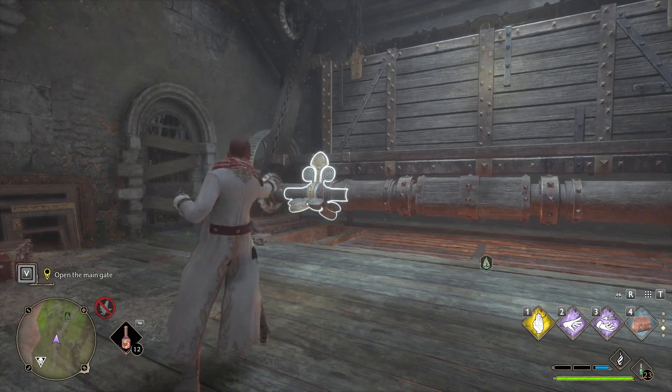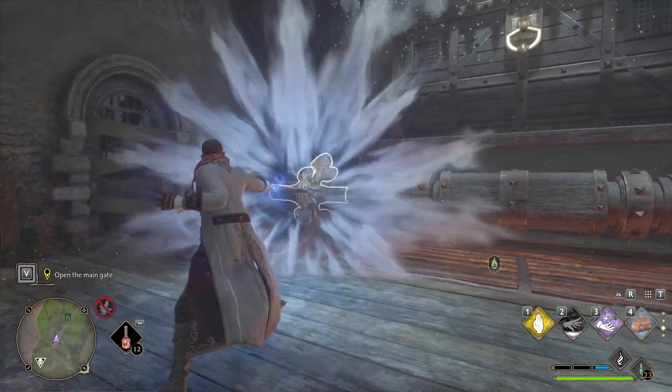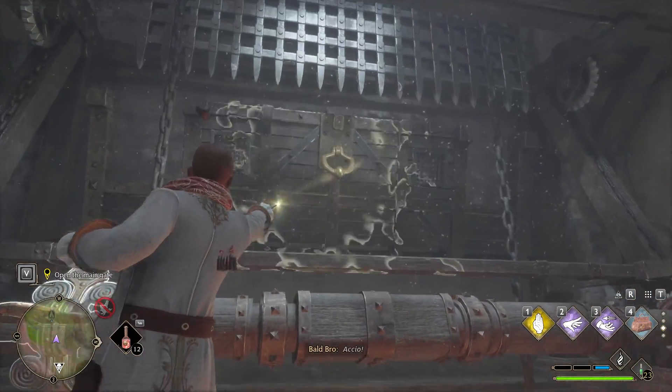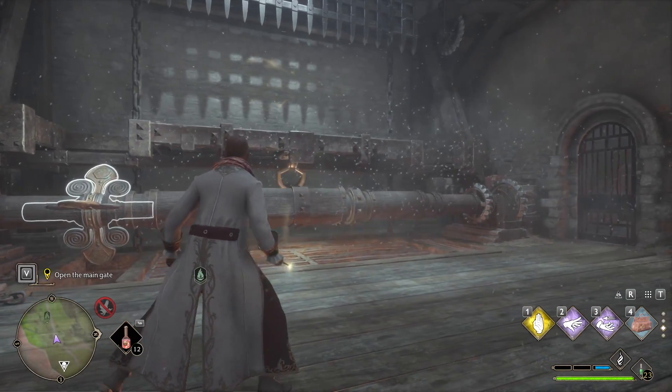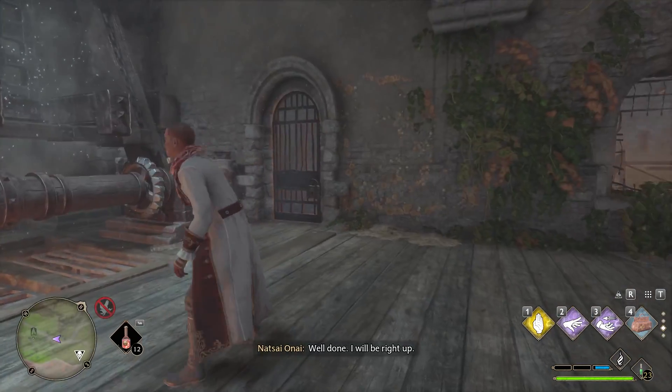From here, you're going to use Depulso to basically spin the gate and make it go all the way up like this. And then once that's done, you're going to use Accio to pull this down so that the gate doesn't close fully. So it's just going to close partially like that, and that's how you get out of this room.